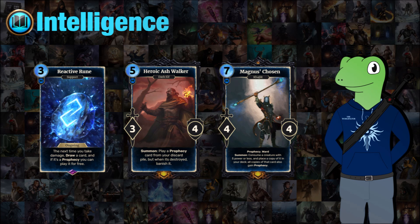We also have Heroic Ash Walker, a 5-cost 3/4 who when summoned can play a prophecy card from your discard pile, but when it's destroyed it's banished. So if it's an action you can basically just get a Piercing Javelin back, which is very strong, or you could go with something that will just get banished completely afterwards. Maybe that card should be a bit more expensive, but it's an interesting one nonetheless.